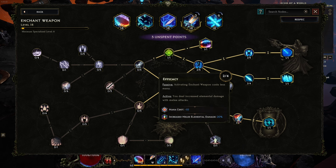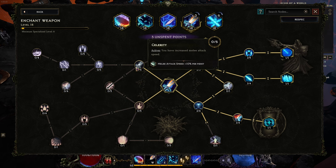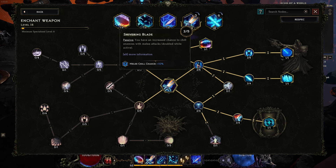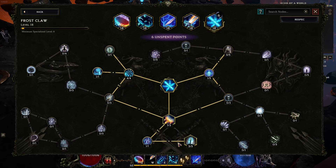On this side, increased melee elemental damage sounds good, and dealing extra elemental damage per 1% missing mana also sounds really good. When we activate it, having increased melee attack speed — great. Let's do increased melee cold damage, let's focus on this one. That's 100% more damage, and we shall see how that reacts.